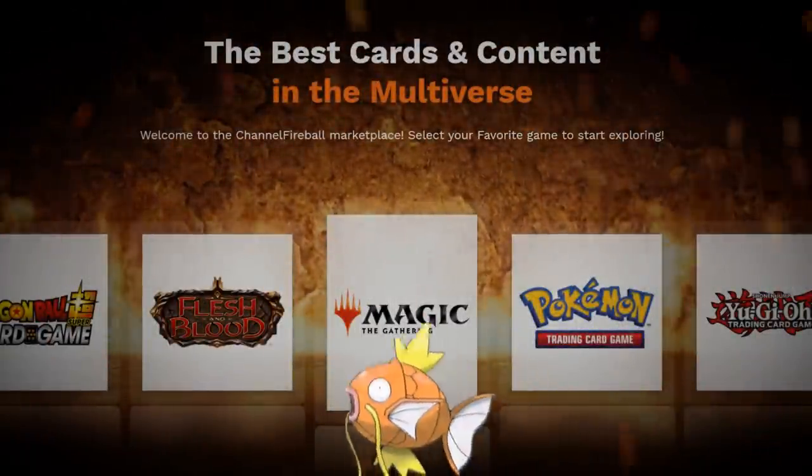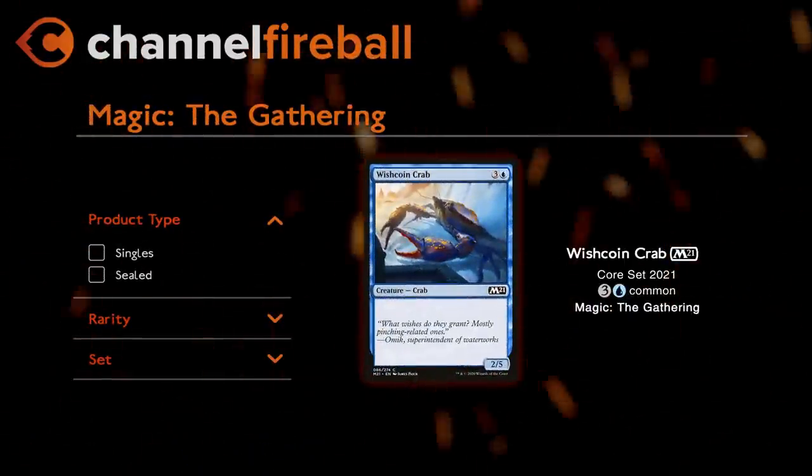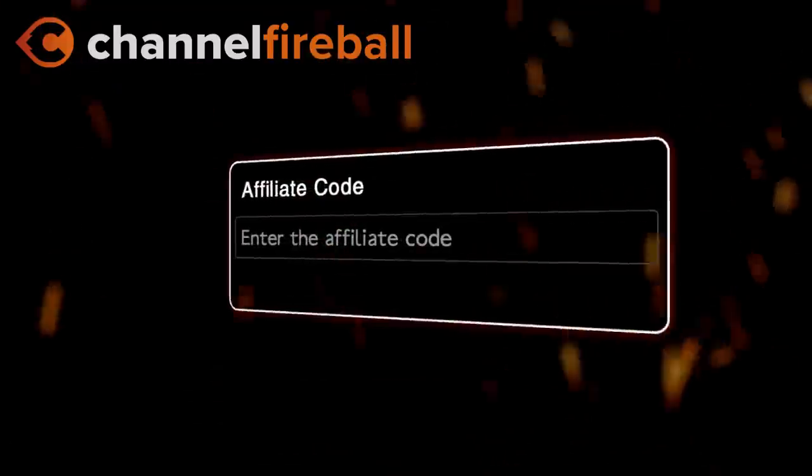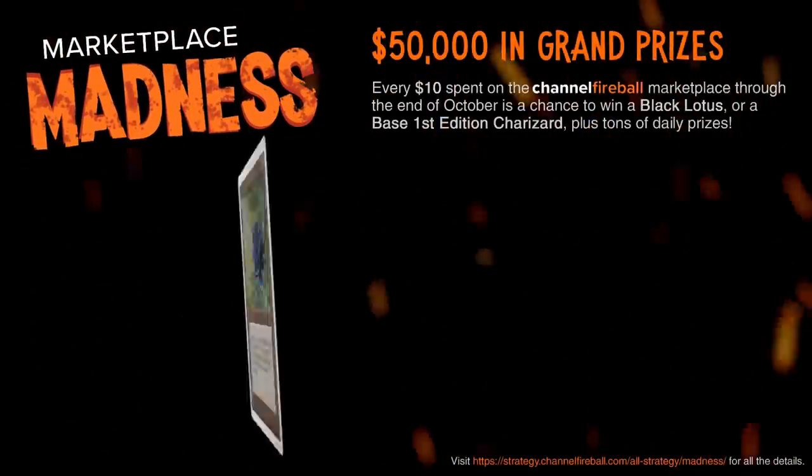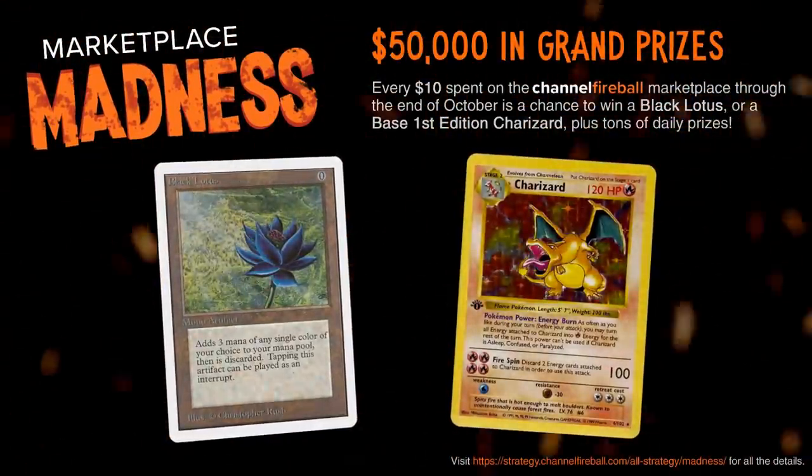Looking for Magikards or Magikarps? On the new CFB Marketplace you can buy directly from local game stores. Support the channel by using the referral code LVD at checkout and be entered into the month-long giveaways culminating in a Black Lotus and first edition Charizard.